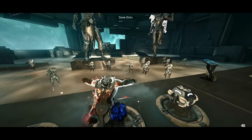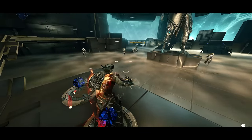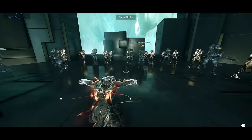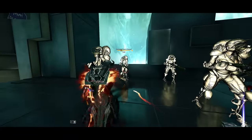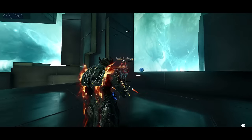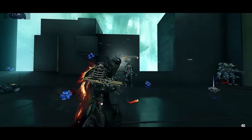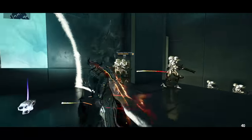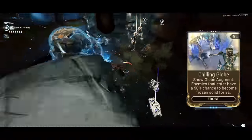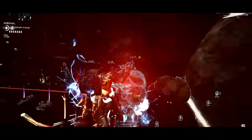Enemies that enter the globe are slowed by 67%, and this slow does not scale with strength. There's an interesting gimmick that makes Snow Globe even deadlier — if enemies are near you when you summon the globe, it freezes and pushes them back, dealing collision damage when they collide with terrain, obstacles, and themselves. This collision damage is dealt as true damage, dealing 50% of the damage directly to the enemy's maximum health, ignoring all forms of defenses. Unfortunately, the true damage bonus does not scale with strength. Snow Globe has an augment called Chilling Globe, which has a 50% chance to freeze enemies that enter the globe.